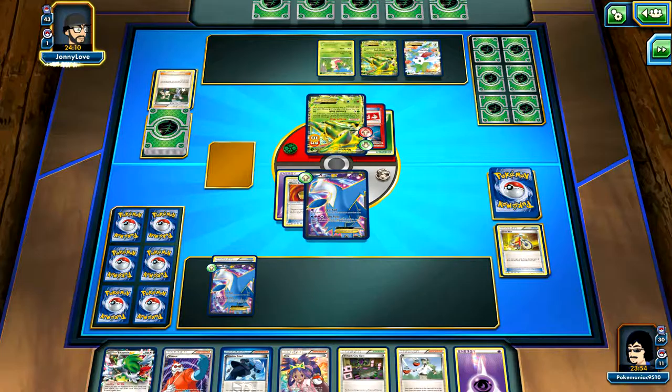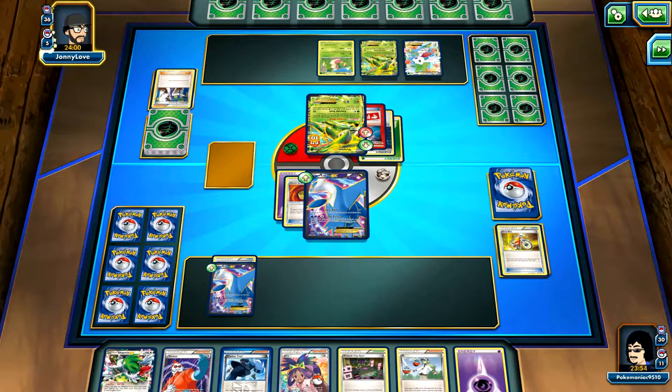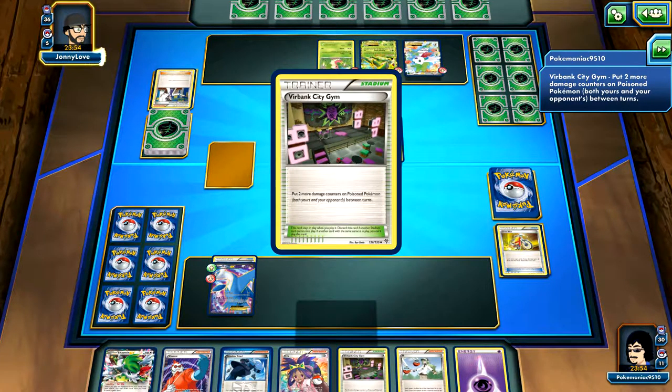The Turn 1 Donk doesn't happen that often, but when it does it's really good. I'm hoping they start with a Pokemon with 90 HP or less. Sometimes it works, sometimes it doesn't. Even if they start with two Pokemon that have 90 HP or less, that's still a really good position because I can knock out the active and then they send up the other one and that gets knocked out too.